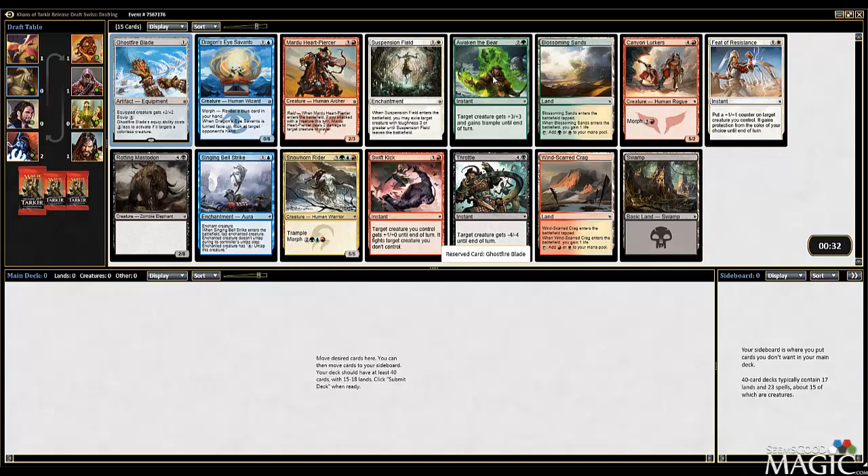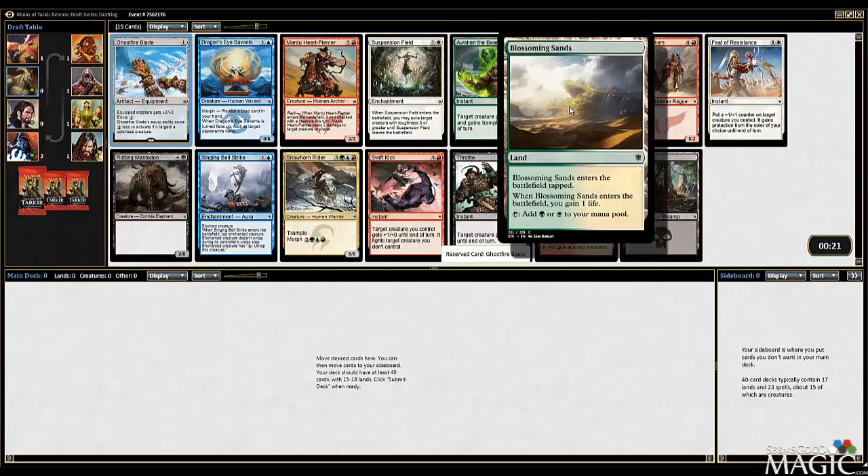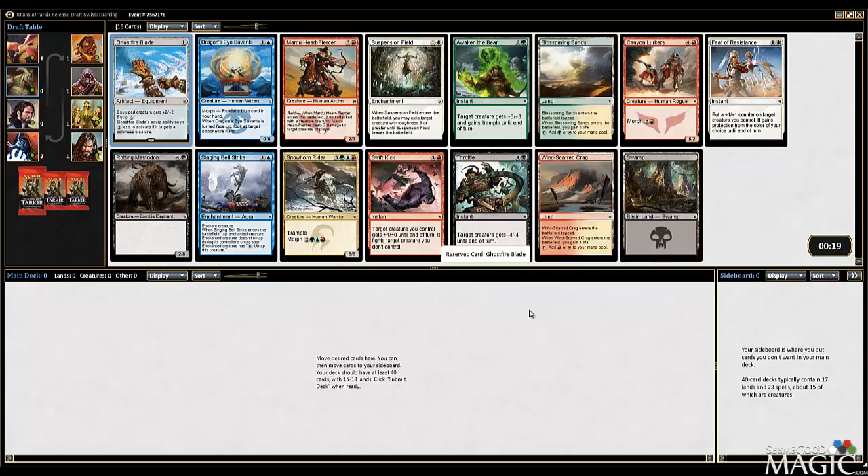What else is good in here? I like Awaken the Bear, I like Mardu Heartpiercer, Singing Bellstrike is playable, Throttle - same sort of deal, Feet of Resistance is great. I like the Rider, I like the Fixing Lands. Why are there two of them in here? I guess they're just common, so you can see five of them in a pack technically. Alright, let's just take the Ghostfire Blade.